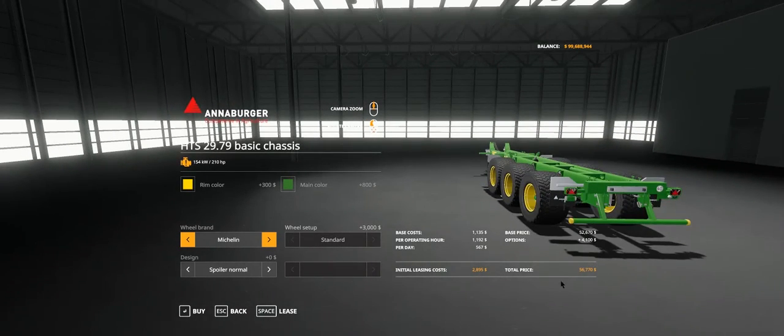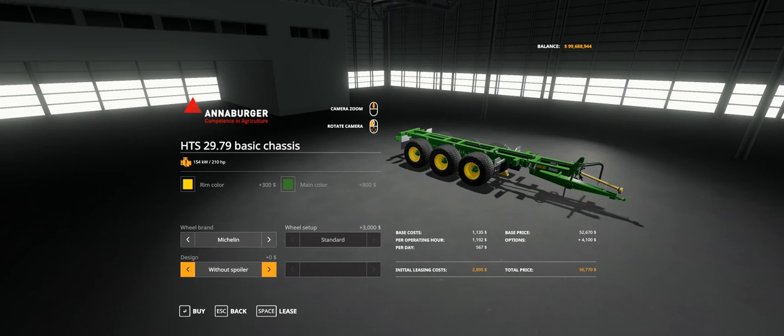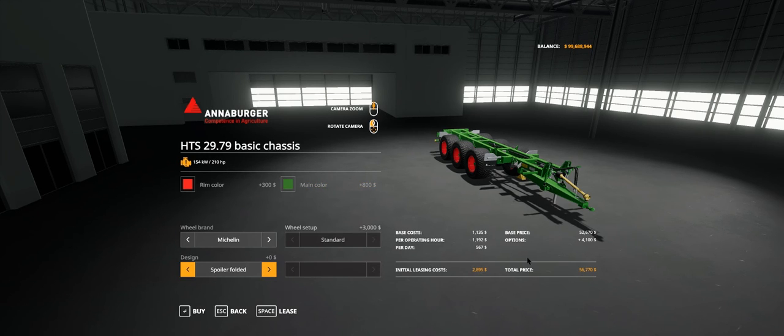Tire options are Trelleborg standard or Michelin standard. Around the back there's a spoiler — I'd call it a bumper or nudge bar — in normal, folded, or none. It requires 110 horsepower to run the PTO. With Michelins and rear bumper you're looking at about 57,770 — and that's just for the chassis.